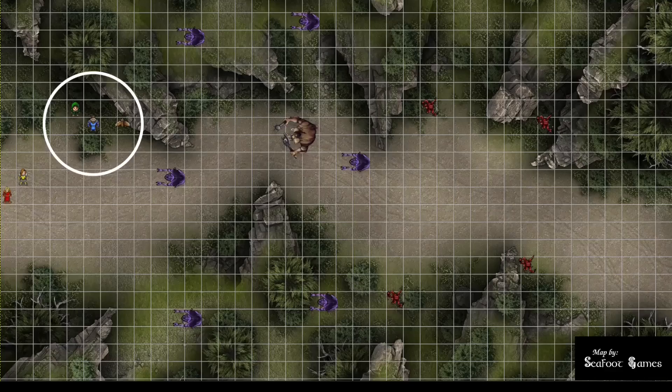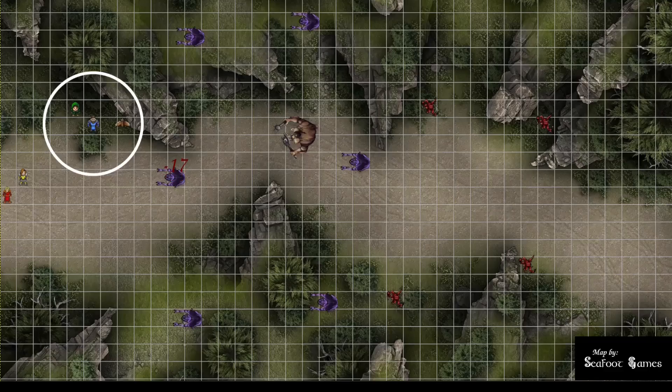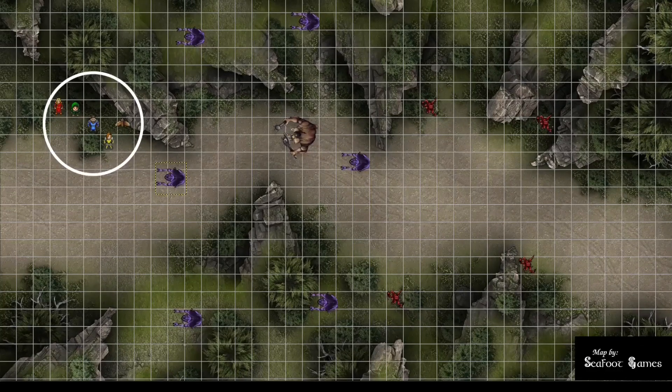The wizard fires a firebolt — natural 20 for 17 damage — and moves next to the rogue. The fighter moves southeast of the cleric and throws a javelin — natural 20 to hit, 15 damage. The Ettercap had one hit point left. Two crits in round one. Somewhat painful for the DM, but both landed on already-wounded targets.